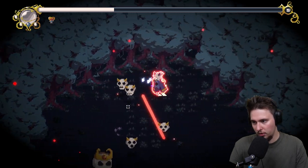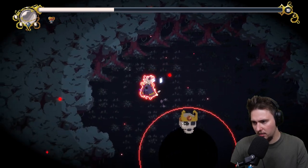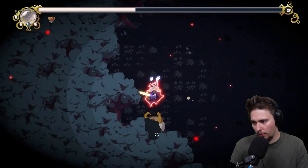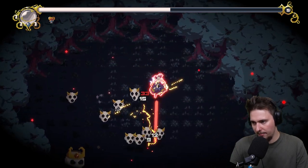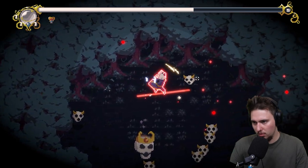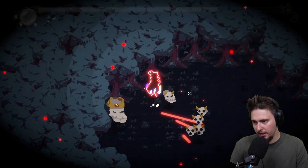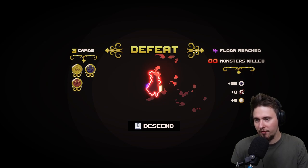A double, triple attack - okay, slam! One, two, three. I'm not scared of the big guy but I'm scared of the small ones because there are quite a lot of them. I'm dead - okay, not yet. We died. Floor reached: level four - not really impressive. We got three types of currency but now we have only one, so let's go use it.